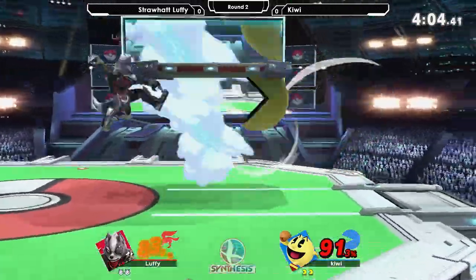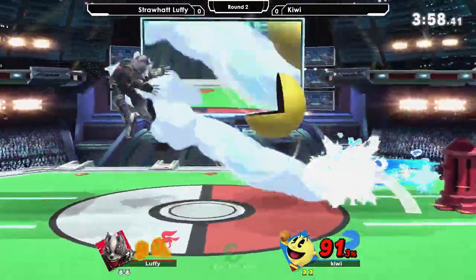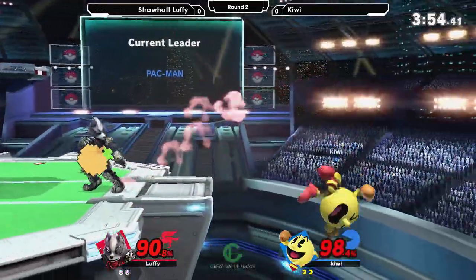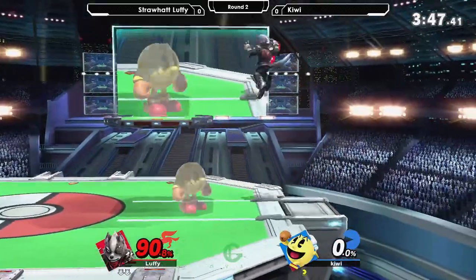Forward smash — nice attack. Dash attack is not safe if it doesn't cross up. Nair is really good from Pac-Man; it covers a large area and it kills at higher percent. He got the fruit — beautiful spike — and she was just out of range. He grabs the cherry.